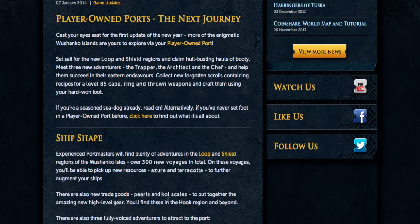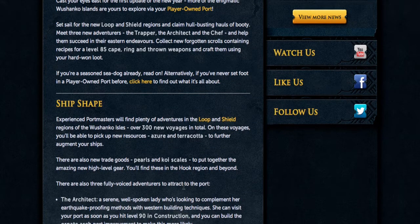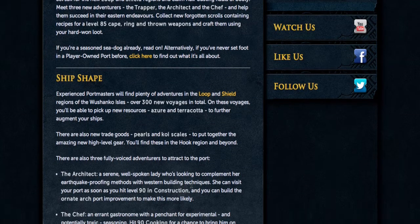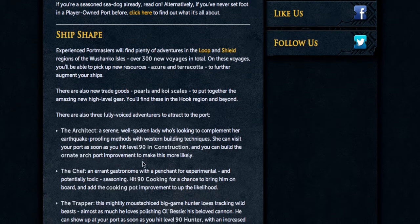You're going to need pearls and koi scales for the new high-level equipment, which includes a cape, a ring, and level 85 ranged weapons. The three new adventures are Architect, Chef, and Trapper.